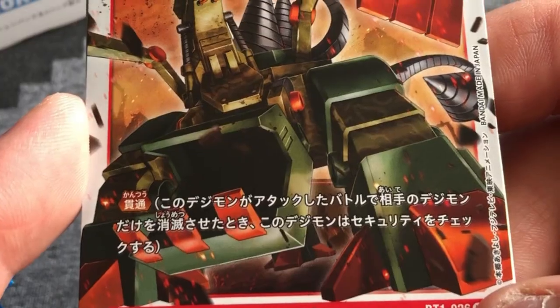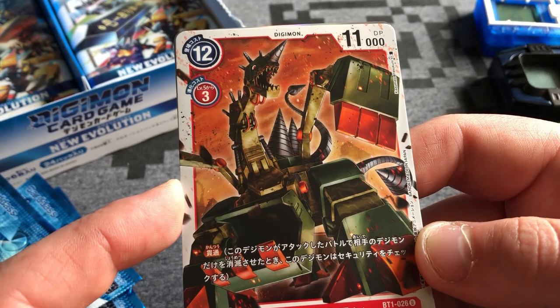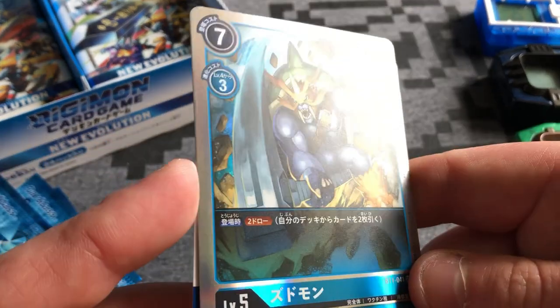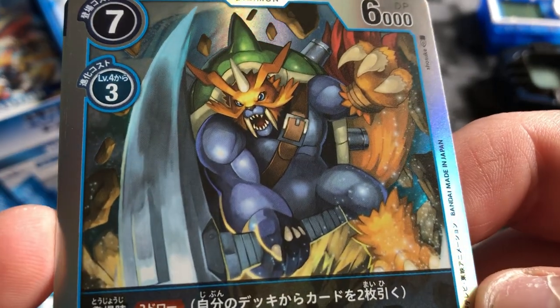No way - sick breakdramon! He is cordramon's mega level. And zudomon - that's like a rainbow shiny type thing, really cool. Vulcan's hammer - so good! And it's nice to see a card I actually know the name of.